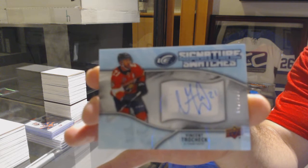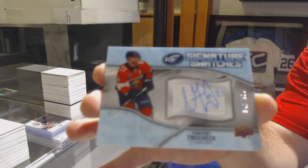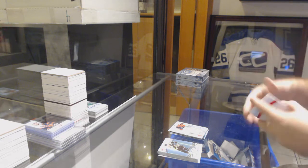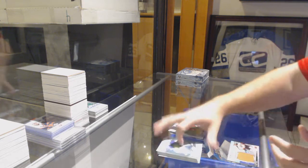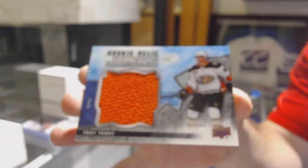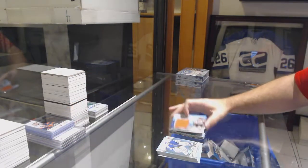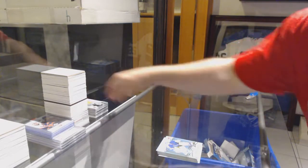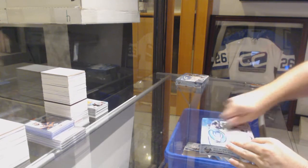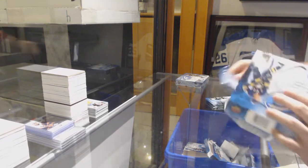Six swatches. I believe Flyers are also one — sorry, for the Panthers. I believe they're one of the last teams taken as well. So congrats to Panthers on that. We've got a Sean Monaghan green for the Calgary Flames. And a rookie Reddick jumbo jersey to $1.99, Troy Terry for the Anaheim Ducks. Sick! Alright, we're getting there.